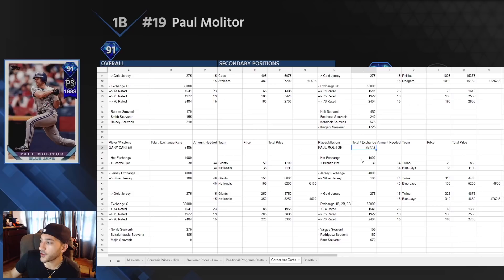Next is Paul Molitor at around 8k. The teams we used were the Twins or Blue Jays — the Twins were cheaper at around 850. Silver jerseys were around 4,800 and gold jerseys around 4,700, so pretty much the same price, but the gold option is quicker since you only need 15 instead of 40. The exchange covers first base, second base, or third base at around 1,380. With program souvenirs it's around 8k — a good value.